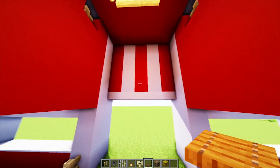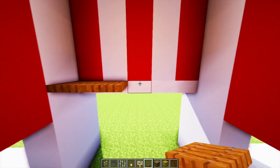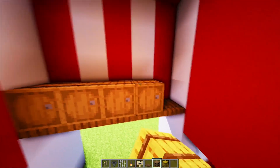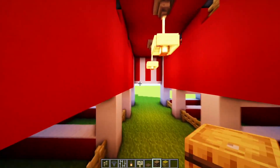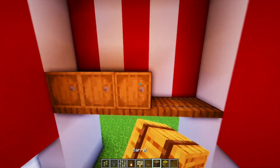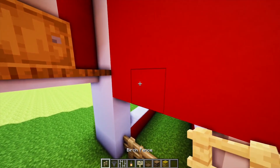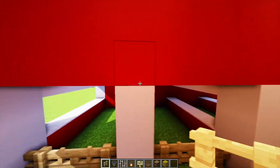Oke guys, di atas ini biar gak kosong kita buat tempat penyimpanan aja ya. Kita tambahkan dulu pintu jebakan, dan di atasnya kita buat pakai tong aja biar kelihatan suasana desa-desa gitu. Dan mungkin di sini juga kita buat biar sama. Oke sudah. Selanjutnya di barisan sini kita tambahkan pagar aja — gak usah rapi-rapi amat, jadi acak-acakan lah ya seperti ini.